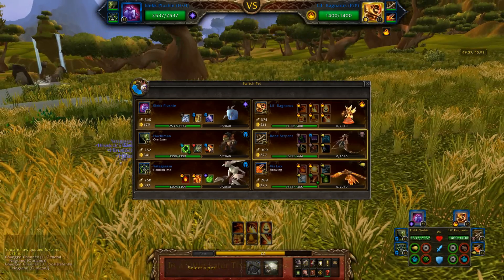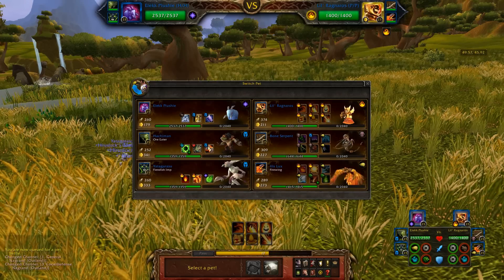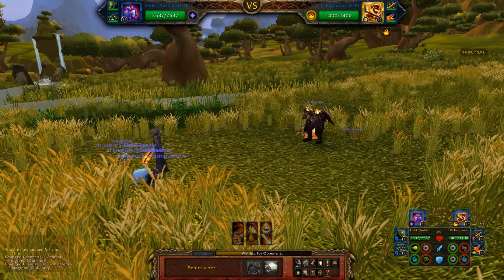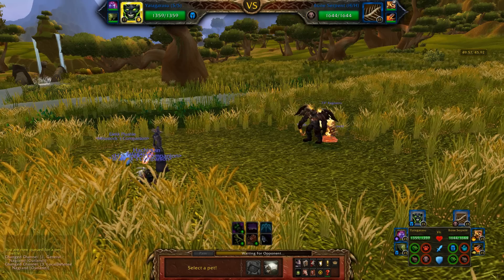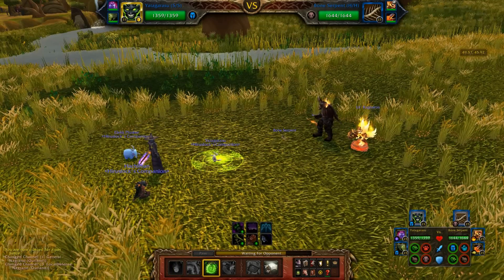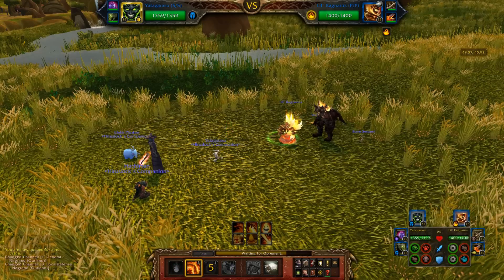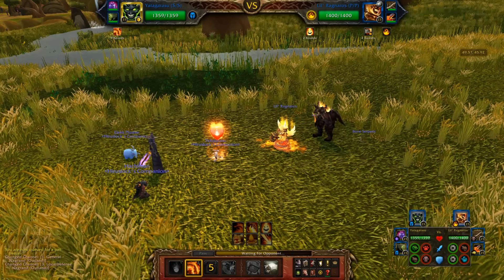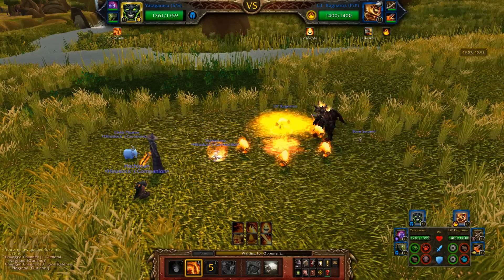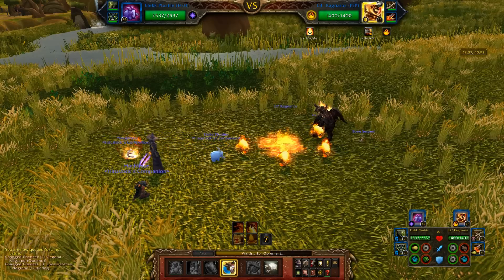First team ramp begins: Little Ragnaros, Bone Serpent, and a Firewing. Couple of Tier 1 pets - no biggie. Actually, Bone Serpent's pretty good, I'll consider it Tier 1. First, we'll start off with the Yatagaratsu and switch him immediately into stupid Ragnaros. Then we're going to go into Immolation. Oh, he's going straight into Submerge - not sure why he's doing that. Now we've got the Elky plushie.